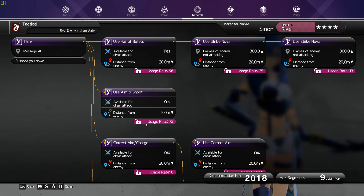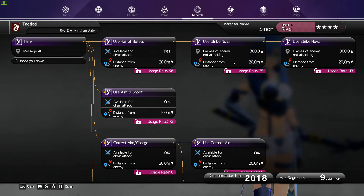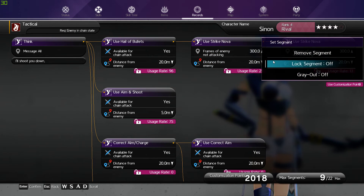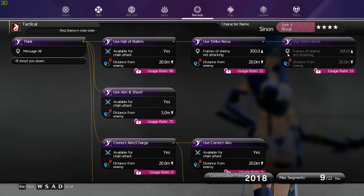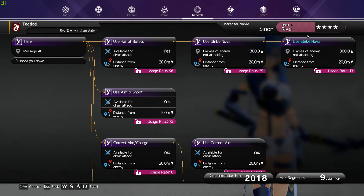You've got your usages — how many times they've used a skill while you have not. They have used Aim Shot 75 times, Skill Connect 96 times with Strike Nova 25 times, and have redone Nova once again 13 times. You can lock this or remove it — locking it basically makes it where you can't remove it. Gray out is where it will not perform that action, so if you don't want Strike Nova, you can completely gray that out and not worry about it.